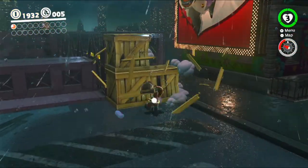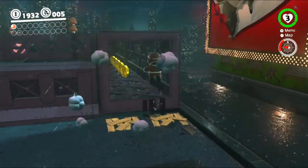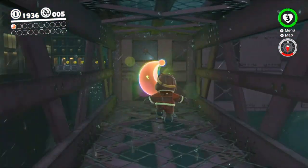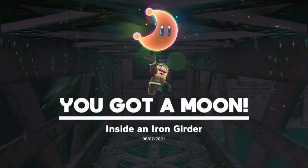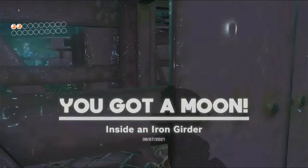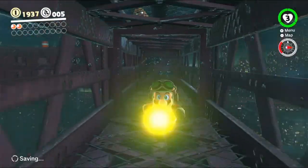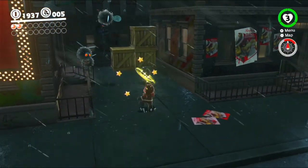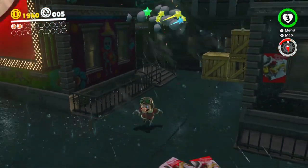If we turn around and break these boxes over here, we can actually go into this scaffolding and get a moon — inside the iron girder. We can actually see that we already have two power moons that are brown, and one of them is the one we got from travelling from the Sand Kingdom to here.